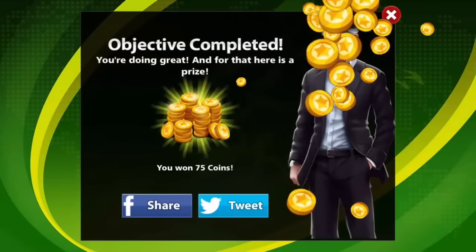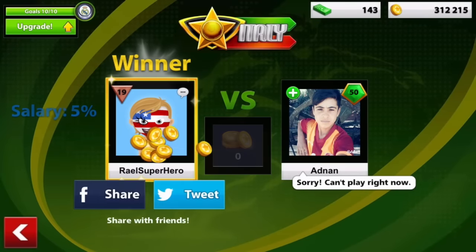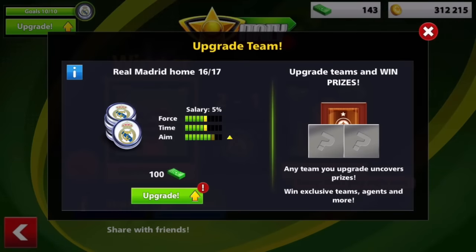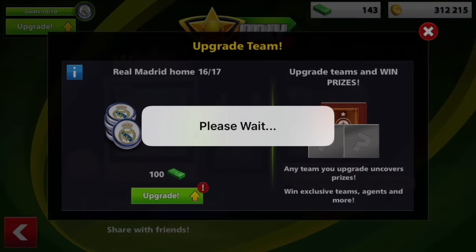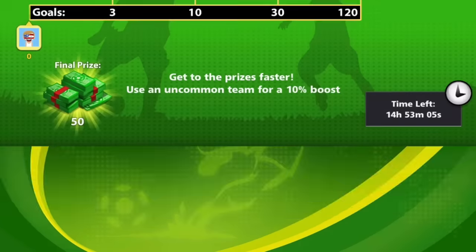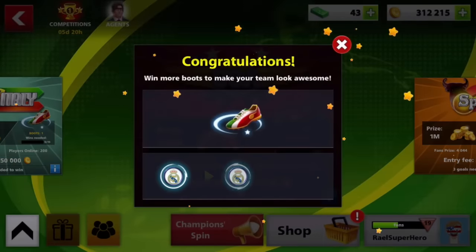In the first 2 minutes of this video we already won 150k coins. Moving forward, we bumped our coins to 312k — we just got a boot of Italy, beautiful. I will upgrade our aim power; we have enough cash, we had 143 before, and now we can just keep up the coins balance.